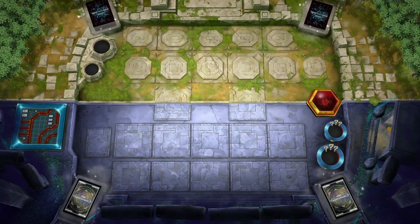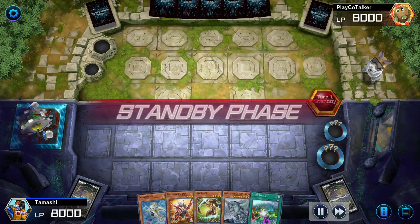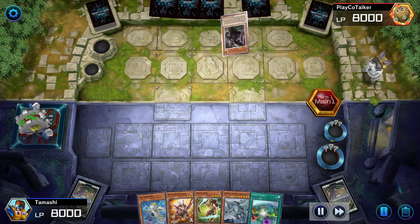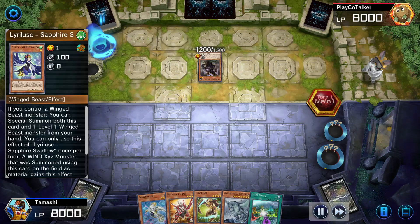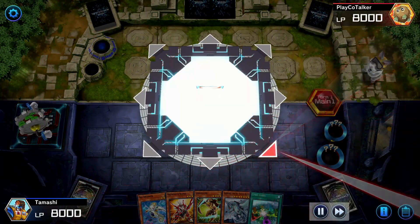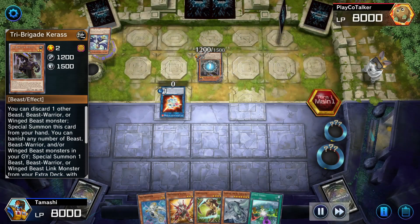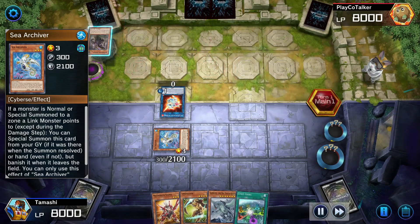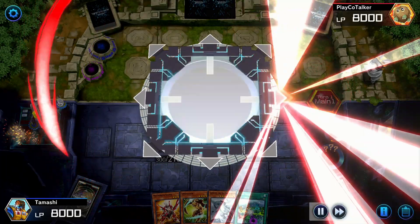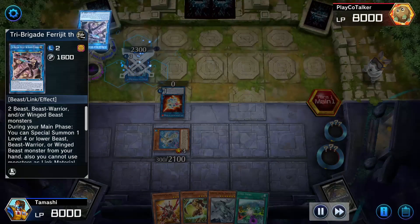This is pretty much a replay that Master Duel comes built in with — two or three games that I did pretty good on. This guy, I let him do his thing. He's using Tri-Brigades. Forgive me, I'm not a Yu-Gi-Oh expert, bro — I came from Duel Links. I play casually now, your boy's on Master Duel. Just forgive me if I don't know most of these card names. But I popped up my Sea Archer. He's definitely running a Tri-Brigade deck.